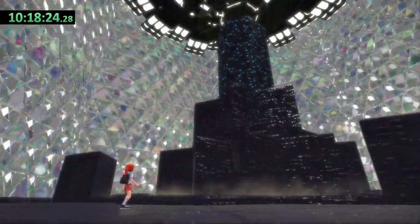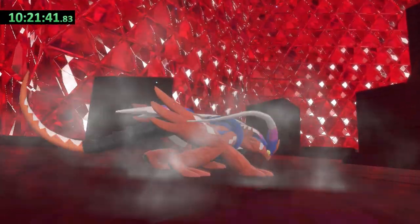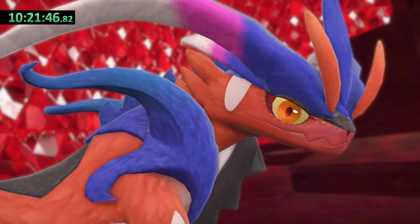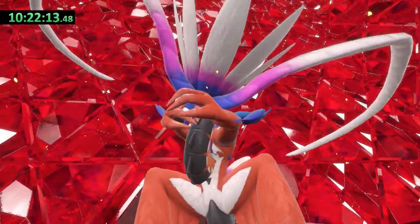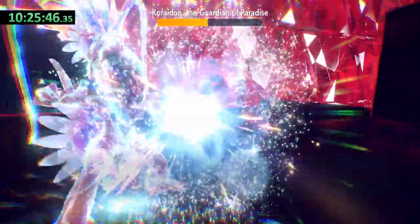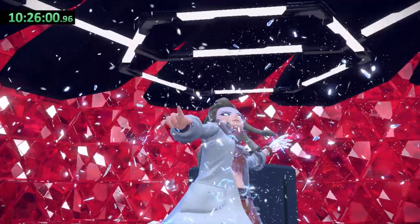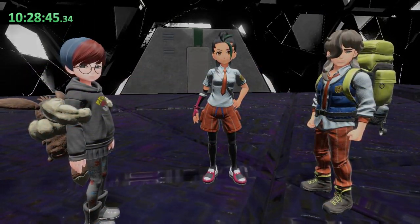We're almost done — but of course it's never that easy. Sada sends out a Koraidon in a last ditch effort, and we have no choice but to send out ours as well. My Koraidon transforms into battle mode and has its HP blasted all the way to 1 by the opposing Koraidon. We Terastalize and use Tera Blast to wipe out the enemy Koraidon. With that, Sada has been defeated, the time machine has been stopped, and as soon as the cutscene fades to black I stop the timer, revealing a final game time of 10 hours, 28 minutes, and 48 seconds.